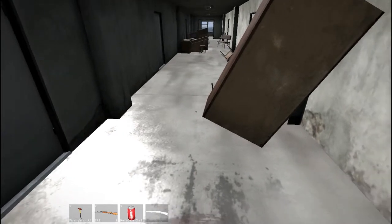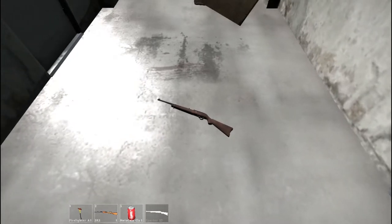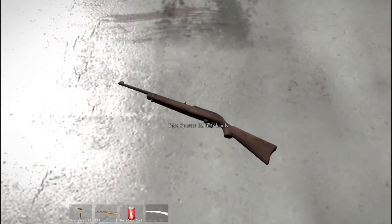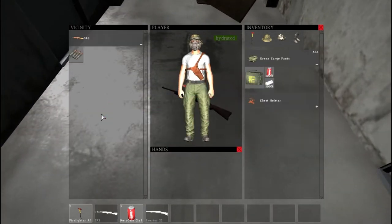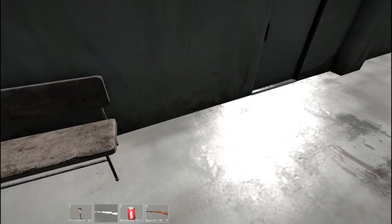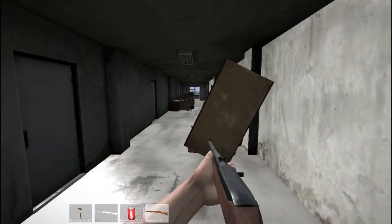Hey guys, welcome to another video of DayZ. As you can see right here, this is called the Sporter 22 — it's one of the new rifles. I know what type of ammo it takes: it takes .22s. I thought since I did the 1911, I had to do this one too.